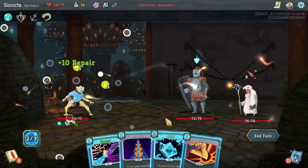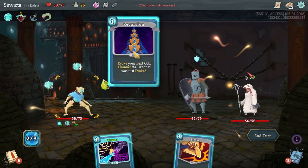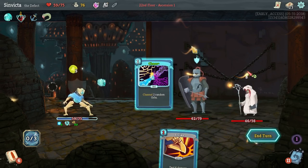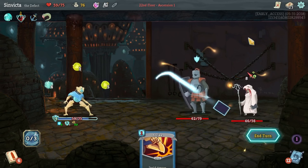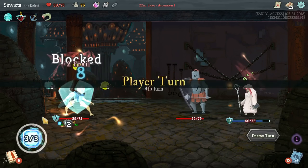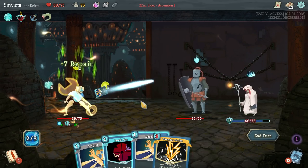Let's go Self Repair. Get the Chill out of the way so we get a little bit of armor. We can Recursion cycle our Lightning Orb and use Chaos - let's see what we get. We got one Lightning, one Frost - not too bad. Look how much armor we've gained here, thanks to our focus increase.